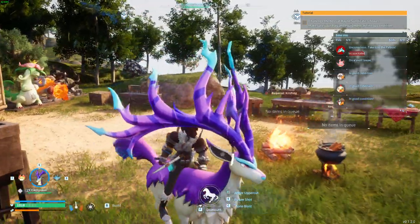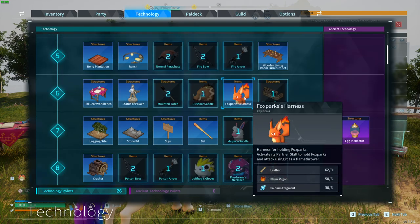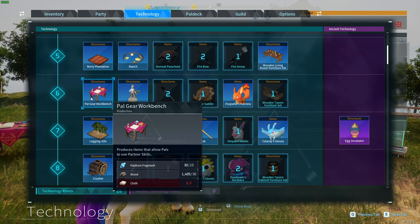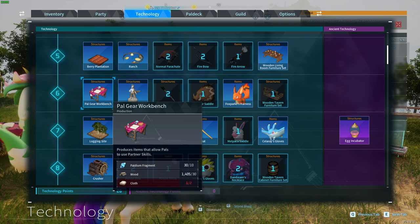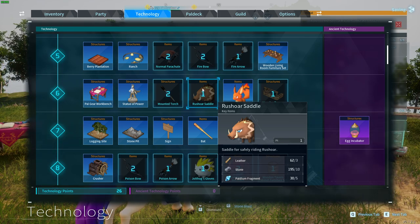In order to unlock these saddles we need to go to the technology tree and reach certain levels and unlock certain things. The first thing we need to get is the PAL gear workbench, which is used to craft this stuff. Then after we find the specific PALs we can ride, we can unlock the saddles for them. For instance, if we catch Rashor then we can unlock the Rashor saddle, as long as we are at least level 6.